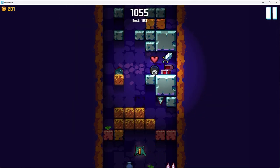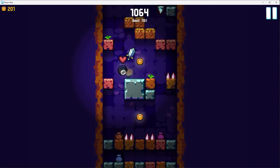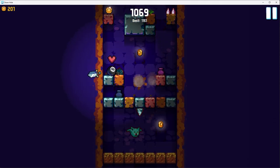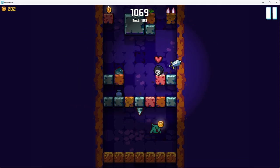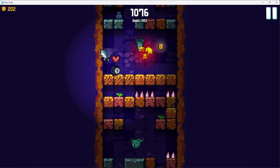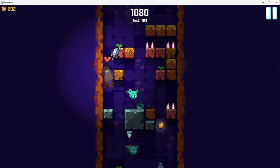This ends up being a pretty nice kill here — I have a stalactite go through four blocks. Got 'em. A lot of the things in this game are so satisfying to me, like making a snail fall on spikes, having stalactites kill enemies — just destroying the dirt blocks is satisfying.